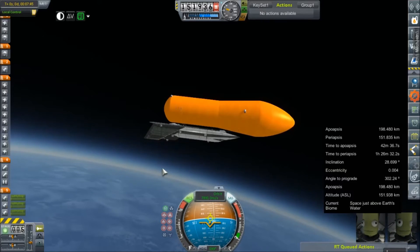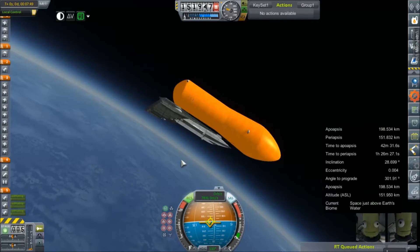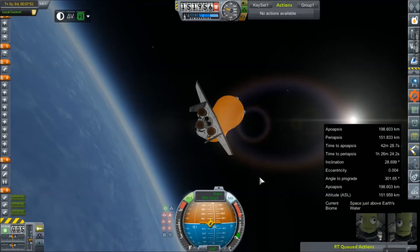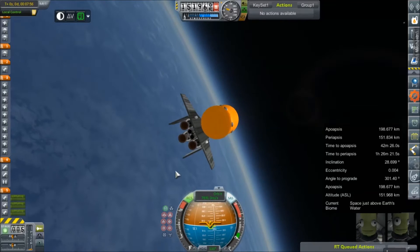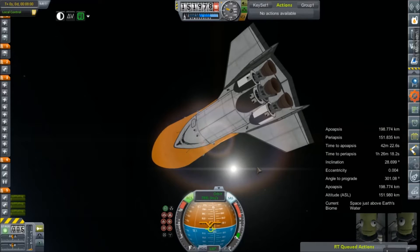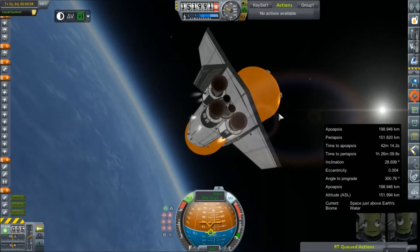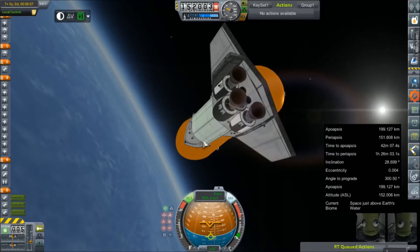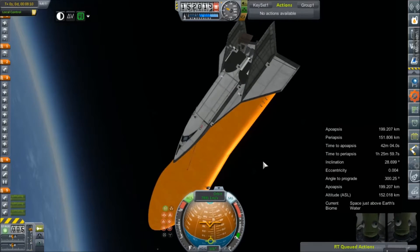Let's see if we can get this thing pointed. I am trying to nose down, but I don't see any of my aft thrusters firing. I guess we'll just roll it all the way over. I don't know why these thrusters are — oh, because I guess my center of mass is still ahead of those ports, interestingly.